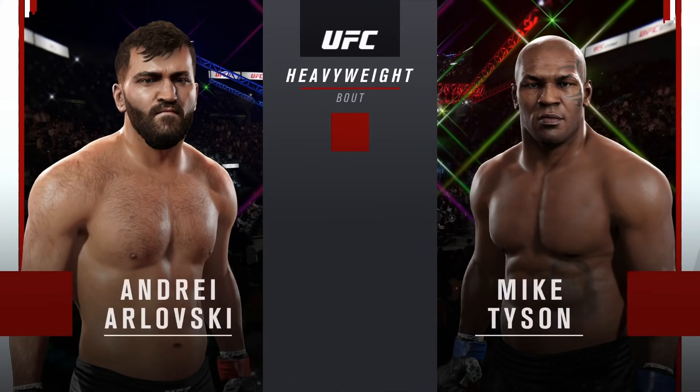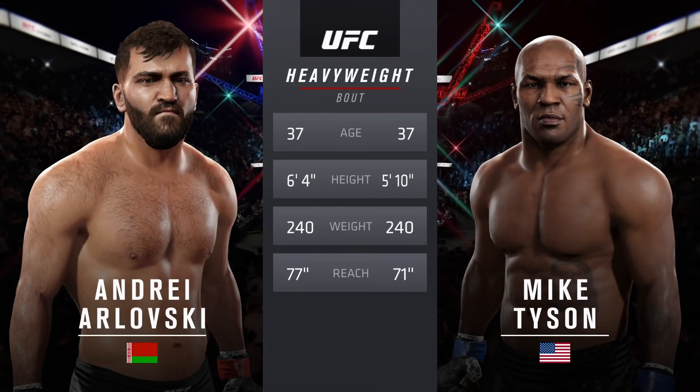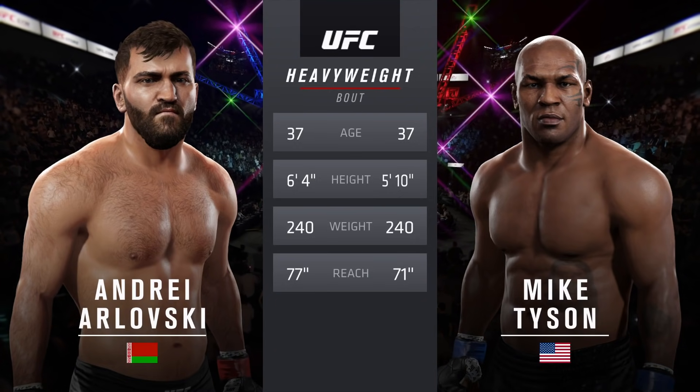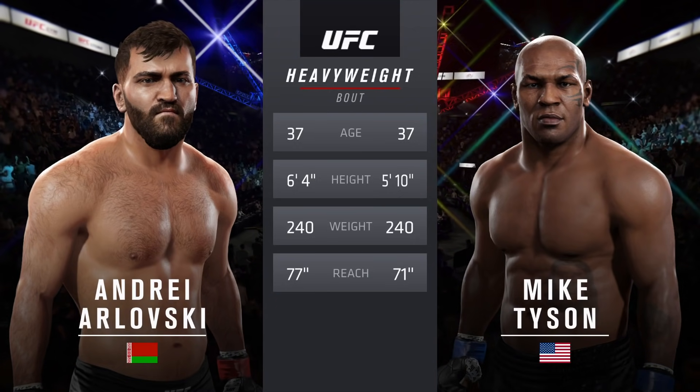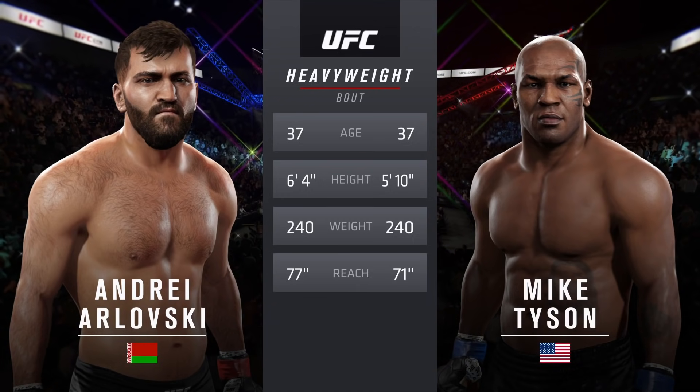Our tale of the tape for our main event of the evening. Both fighters are 37. Arlovsky is six inches taller and will have a six-inch reach advantage. And with the official introductions, here's Bruce Buffer.